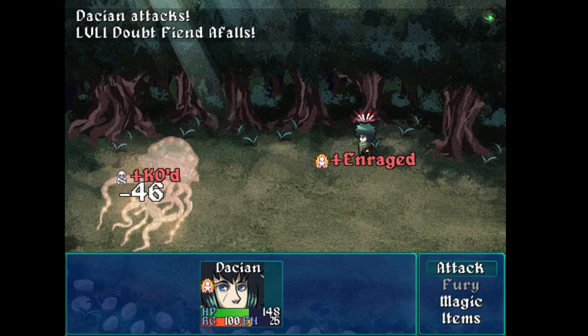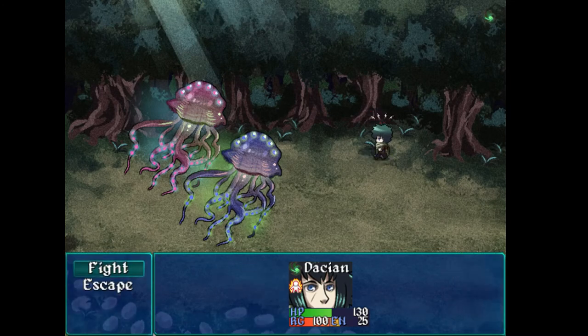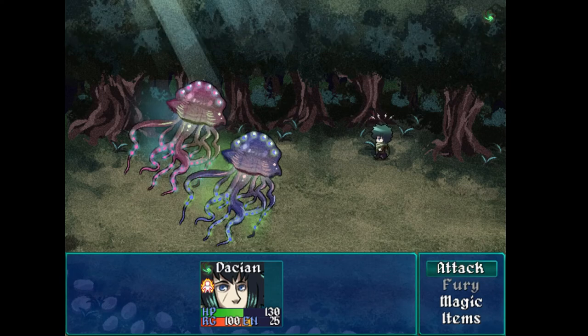Maybe when I get to 100 rage I'm enraged — cool. And now what is this? I thought the battle was over, I just killed both guys, but now they're different colors — anger and fear fiends. So why did enemies just respawn? Is this an infinite battle? I have no idea how many times I'm going to kill both enemies and they're going to show up again. Maybe I'm thinking, did I do something wrong? Was there some special way I was supposed to kill them that I failed?